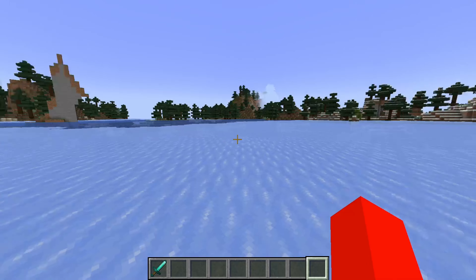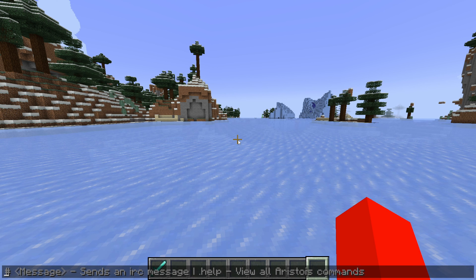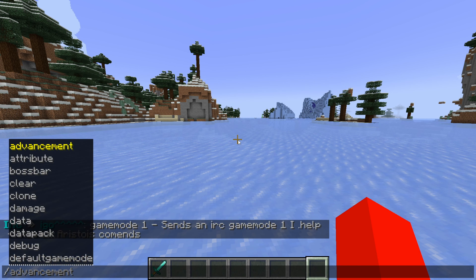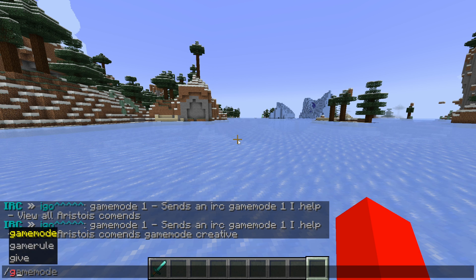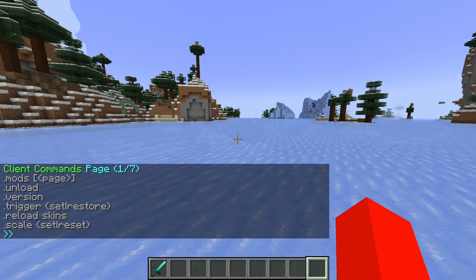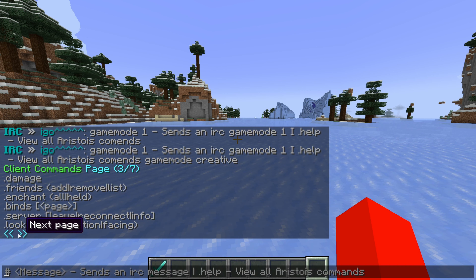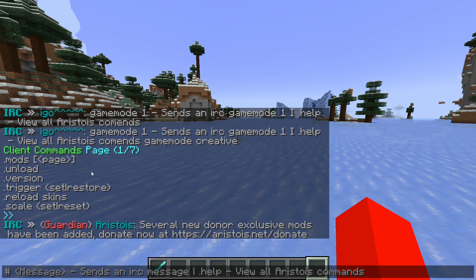We can close out of here now, because that isn't actually all. Aristois also has other things, and for that we can open up the chat. You'll get a tip here on how to use it. Just like in regular Minecraft you type slash for commands, for Aristois you use a dot. I can type '.help' in chat, and that gives me a list of all the commands this client has, as well as their usage. Commands with Aristois are really easy to use due to autofill, which basically no other clients have and is really useful.